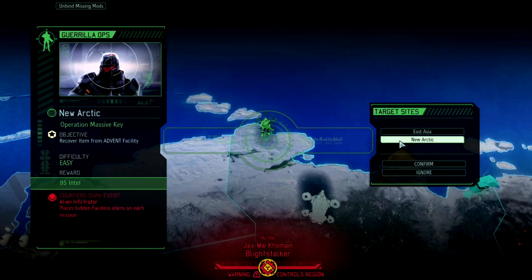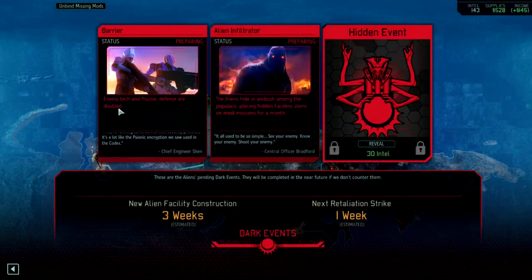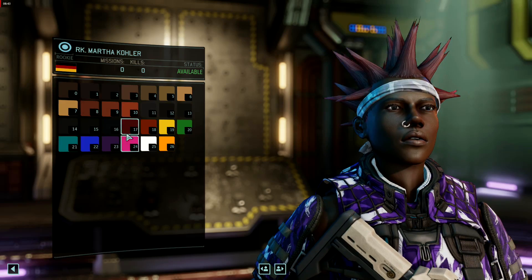It's a simple premise that unfolds with cutscenes, mission dialogue, and bonus lore that you can listen to and read as you advance through the game. Even better still, the overarching story of XCOM 2 and its DLC will get filled with personalized stories if you take the time to customize the soldiers you're using.